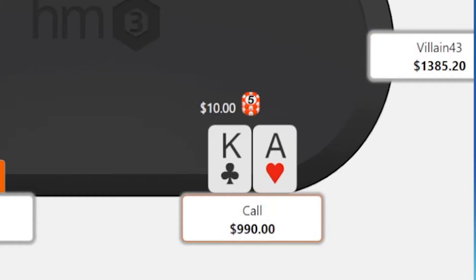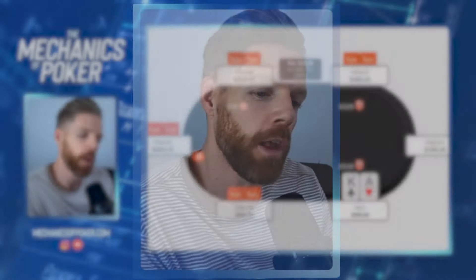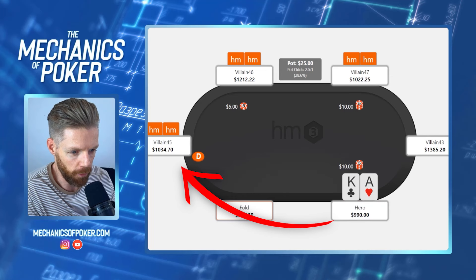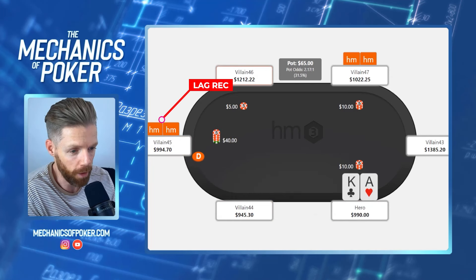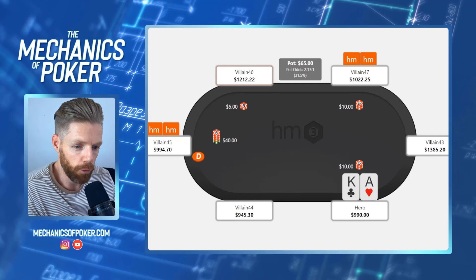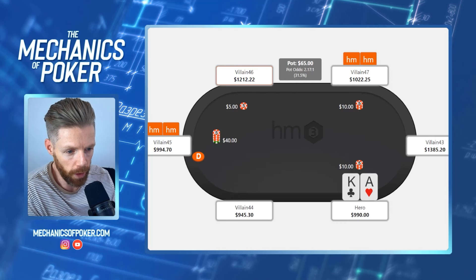We'll start off with a little limp in early position with ace-king. Now you might be asking yourself why so tricky limping in with ace-king in early position. That has everything to do with the players left to act behind us — in this case, the button is a loose aggressive recreational player. When you're out of position versus loose aggressive recreational players, your equity realization and fold equity preflop is significantly reduced.